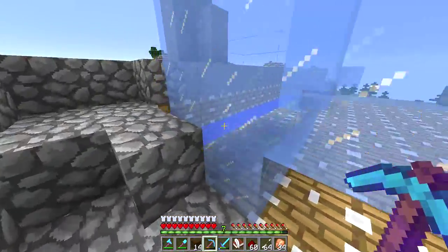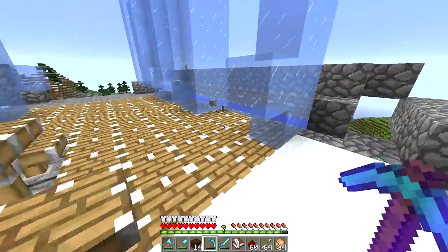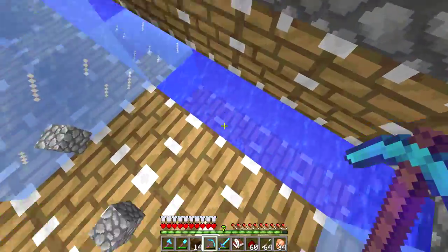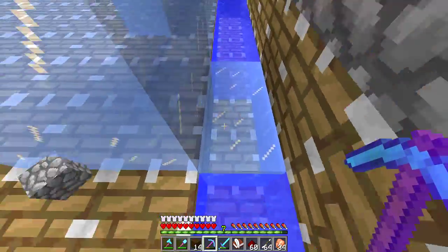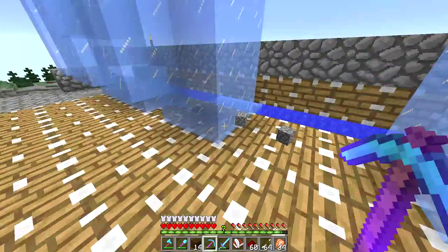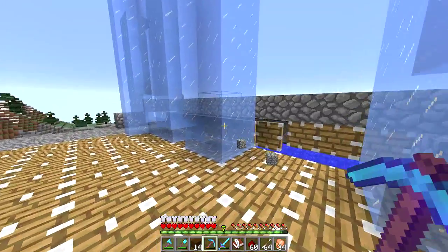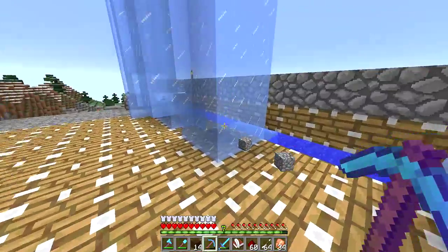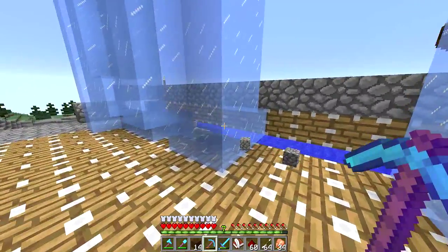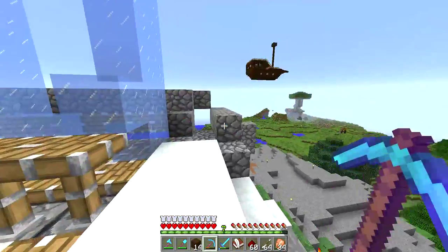This took a lot of iron — probably four stacks in total, which is a bit ridiculous for an ice farm. But a lot of pistons, a lot of rails. These guys push sideways, these guys push up, these push sideways, then they freeze, push up, push over, and push up again. Once it gets to 12 blocks — I think that's how high a piston can push — it just stops until it gets pushed over one more. And it's all good. That's our ice farm.